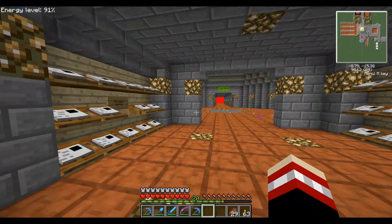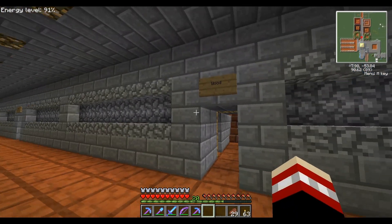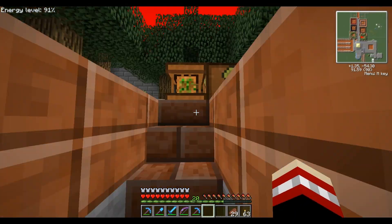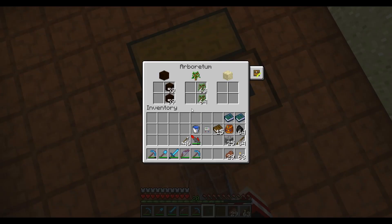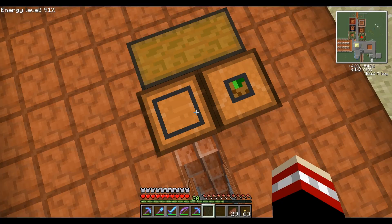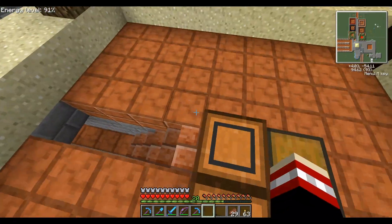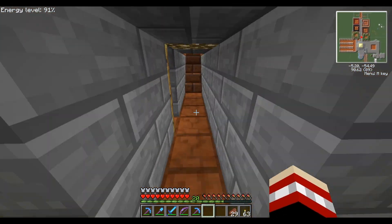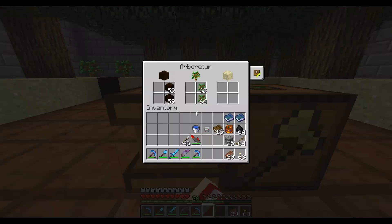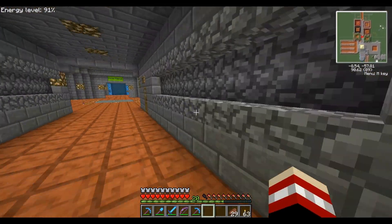We also have a mining world portal, and then various automated farms that when plugged in will harvest all of these trees and put them into this chest. This arboretum will harvest all the sand, put down fertile soil, and cut down trees. Well, the logger will cut down the trees, but it will replant saplings and all that other fun stuff.